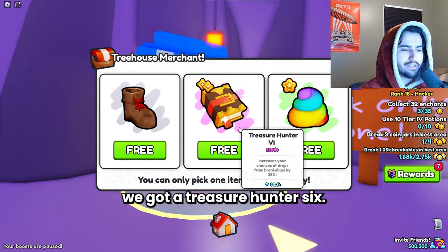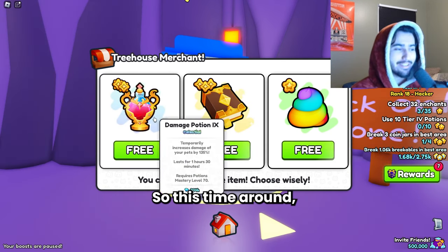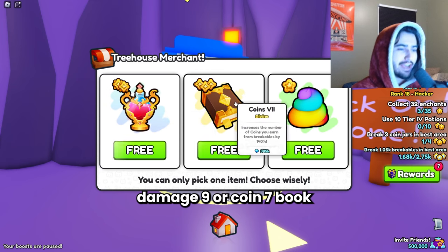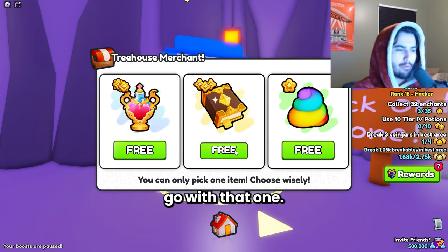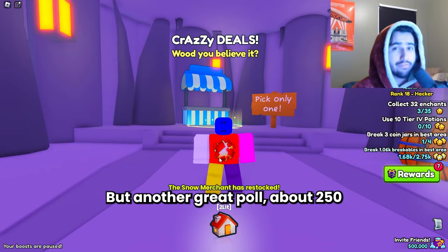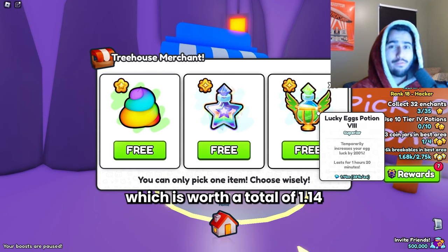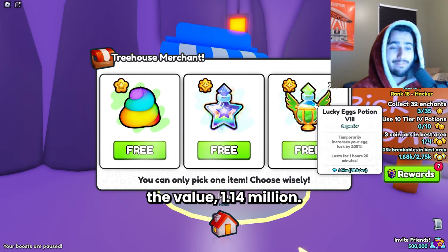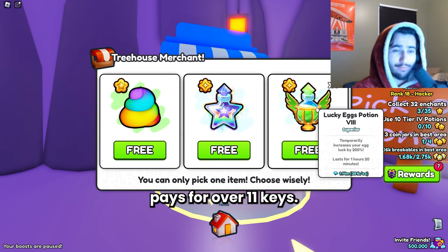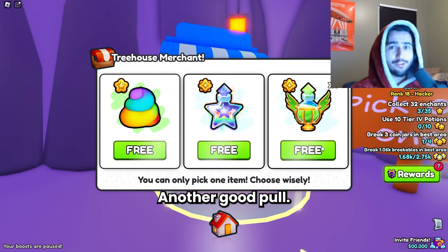We got a Treasure Hunter 6 — not too bad, about half the value. Next we got to choose between Damage 9 or Coin 7. The Coin 7 is currently 345k so we're going with that — another great pull, about 250k profit. On the next one we actually got three Lucky Egg 8 potions worth a total of 1.14 million, and we also have the chance to get a cocktail. This right here pays for over 11 keys, so the next 11 keys are basically free.